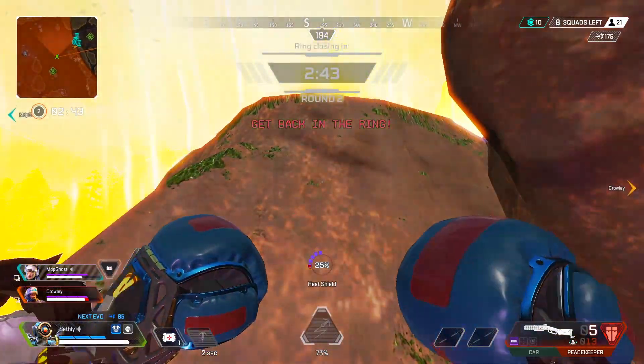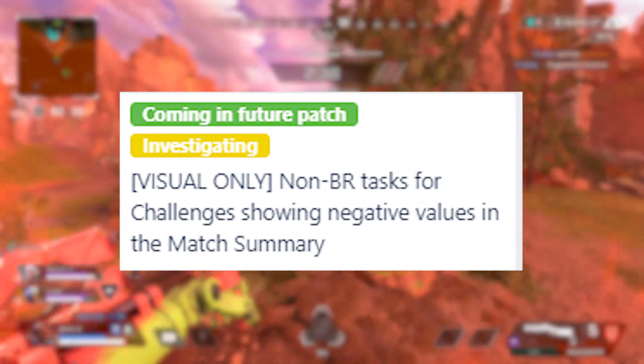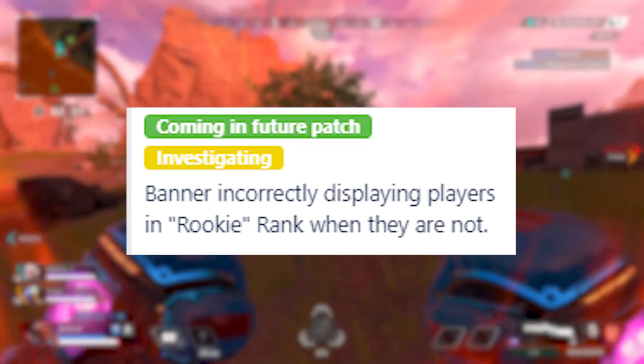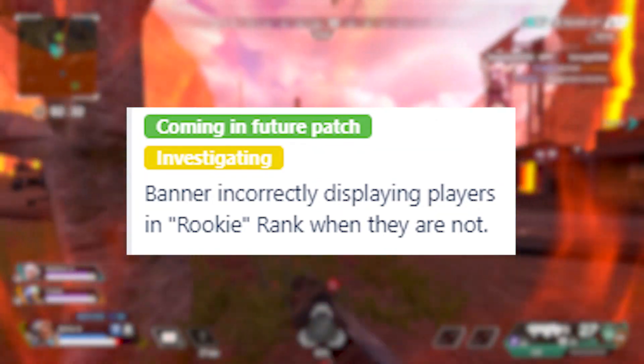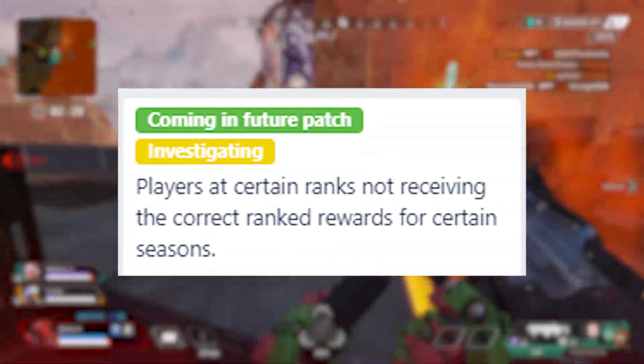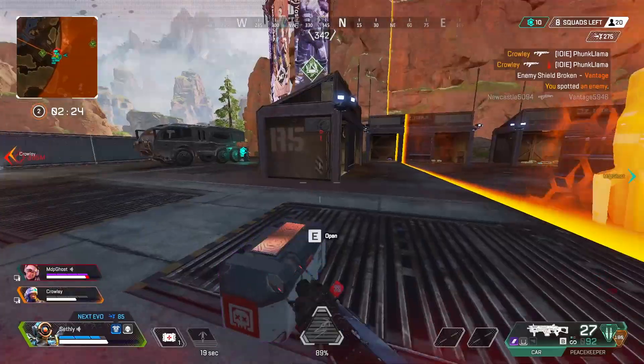They are going to fix the problem where non-BR tasks for challenges show negative values in the match summary. That will be fixed soon, as well as banners incorrectly displaying players in rookie rank when they are not — that will be fixed as well. And lastly, players at certain ranks not receiving the correct ranked rewards for certain seasons — that will be fixed in a future patch as well.